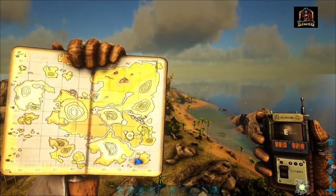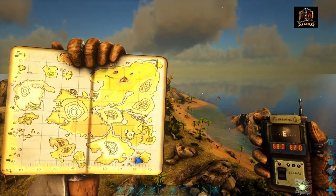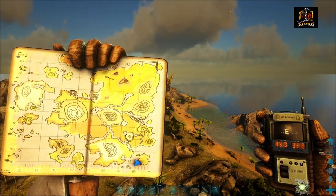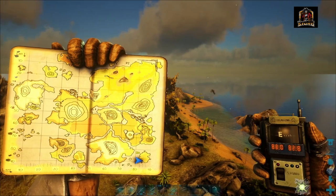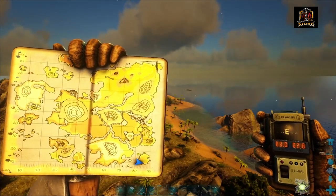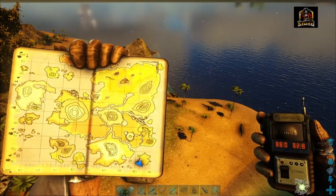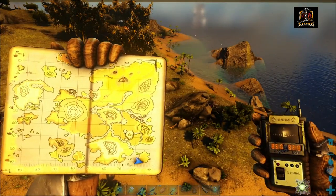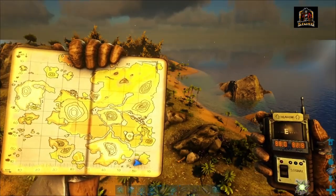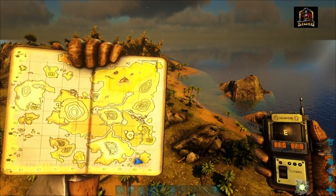Alright survivors, for our first location for getting yourself some red gems, I'm already in the aerial view. This island is kind of dangerous — very reminiscent of Carno Island from the Island map. Lots of different types of nasty dinos down here, so do make sure that you come well prepared: good mount, armor, weapons, all that good stuff. We are currently sitting in the very bottom right corner of the map at 88 by 82.8.